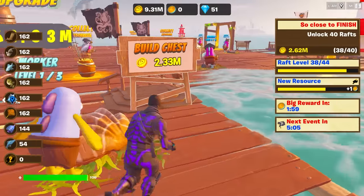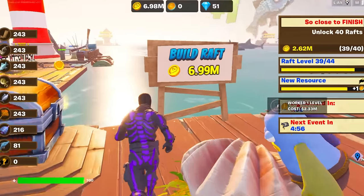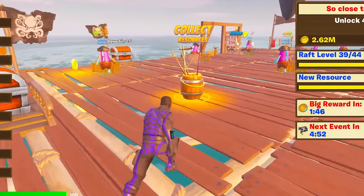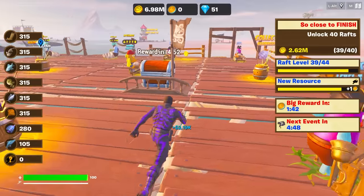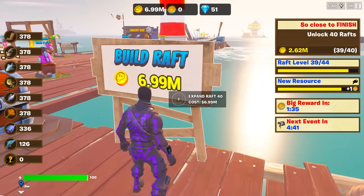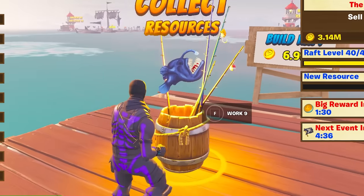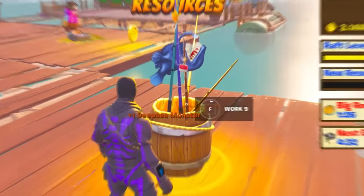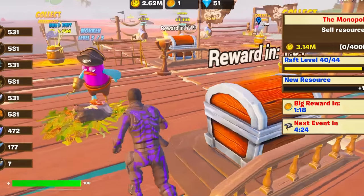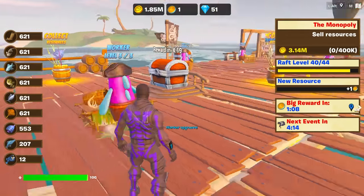Oh my God, this is about to be very satisfying. Are you guys ready? 3, 2, 1 — 7 million that sold for. Now that really should be enough for quite a lot of upgrades. So now we will unlock this. Wait, we got one unlock after all of that. That is so bad. 6.99 million. We're going to unlock this raft. Boom. And now we have unlocked the final resource — a deep sea monster. We are so close to finishing this entire thing.